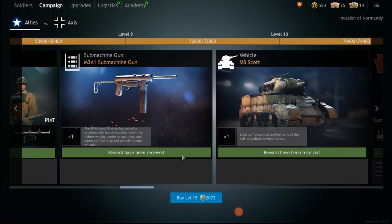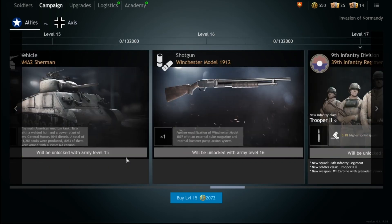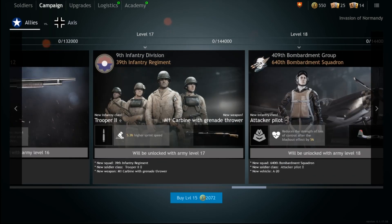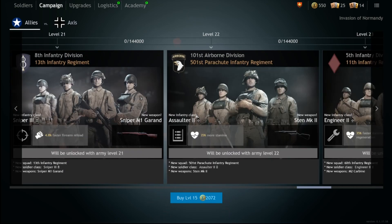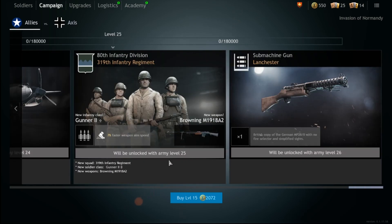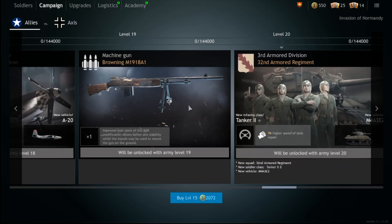Pick up a couple M3A1 submachine guns as an upgrade to the M3 Grease Gun — it shoots a lot faster and will be a firepower upgrade for your troops. Next up is the Winchester trench gun — pick a couple of these up for your assault class to clear buildings. Then the Jumbo Sherman — pick up some spare parts to upgrade it. By that point in the tree you can make educated decisions about the sniper Garand, Sten, M2 Carbine, Lanchester, and Browning.